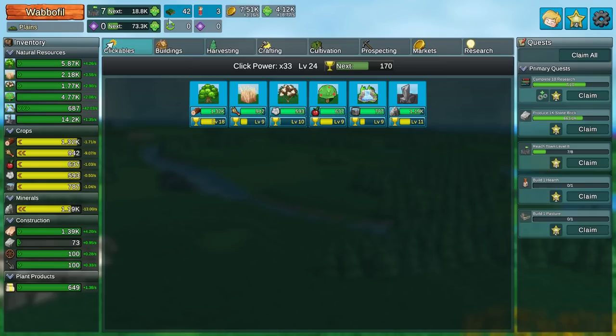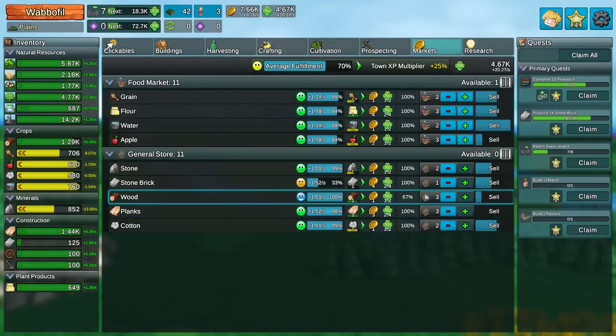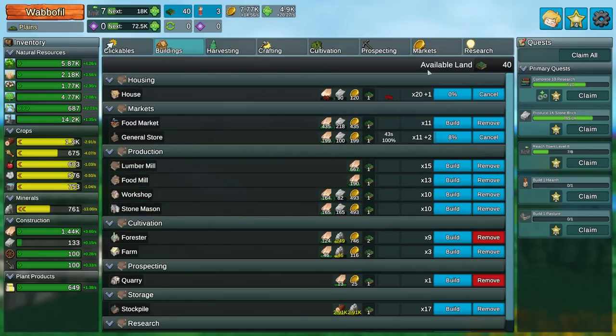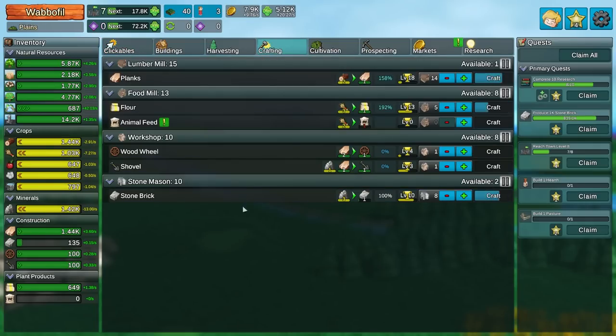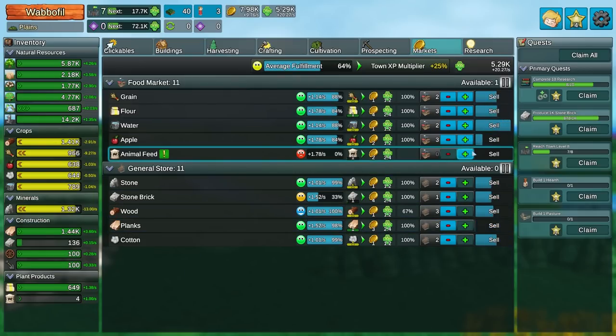I want to see if we can get any new resource types, but it looks like we're out at least for the moment. So in that case, I need one more general store. Research is complete. Pasture. It'll cost us a little bit, but it's not too bad. Crafting - we can now make animal feed. Is that something new to sell at the market? It is. It looks like we're just going to need more of them. Let's just go until we have 15, I guess. It's going to cost, but what else am I going to do?